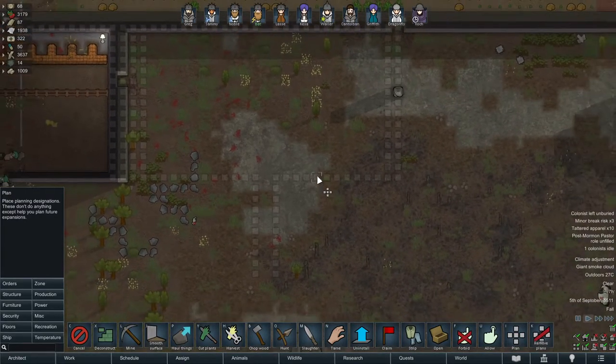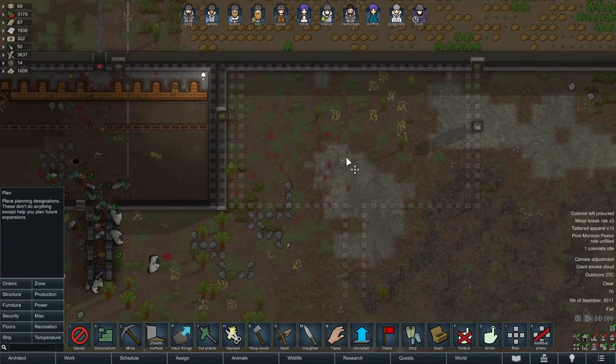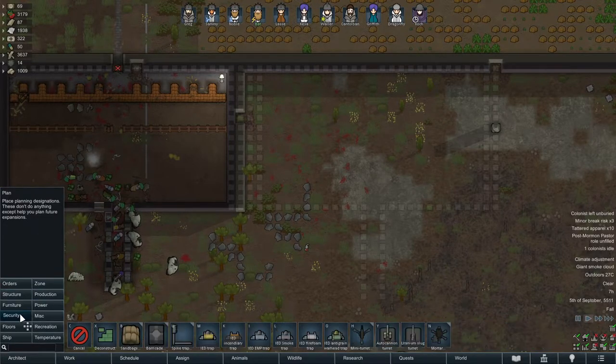The best way to make the opponent use this kill box is to actually have a door at the back and leave it open whenever you can — maybe leave it open whenever you have your units in position.